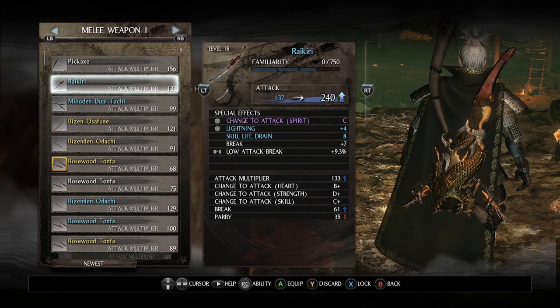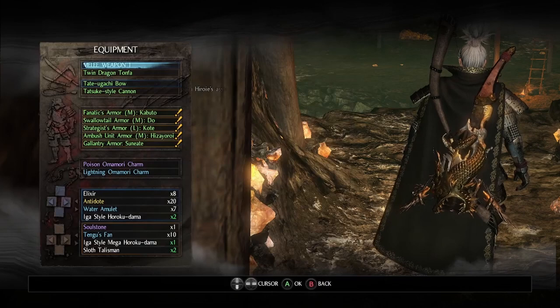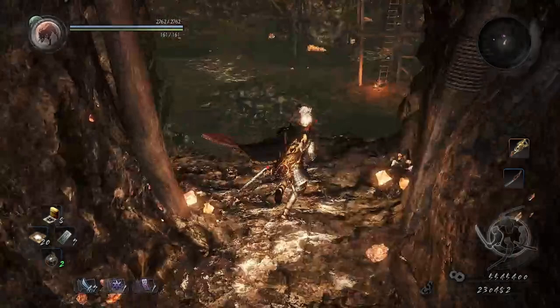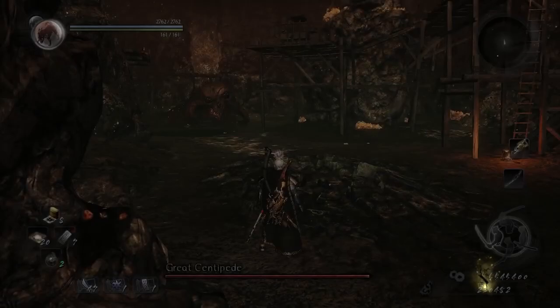You can either take the Raikiri or you can take the dual swords — I'm taking this one. All you have to do is keep running and hit it one time, then run again, or you can just follow what I do.